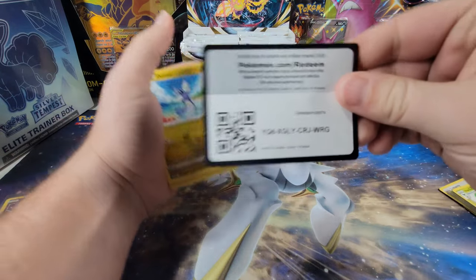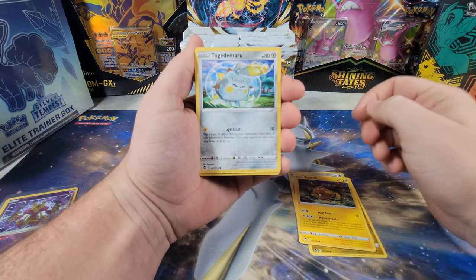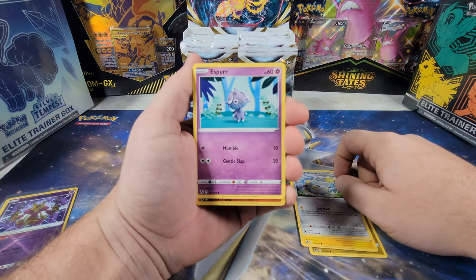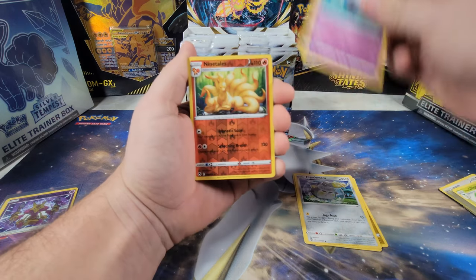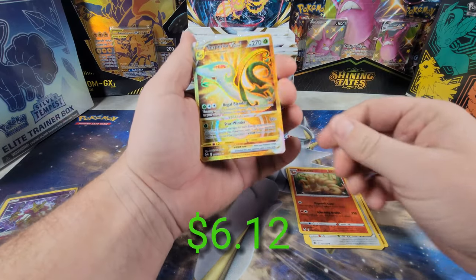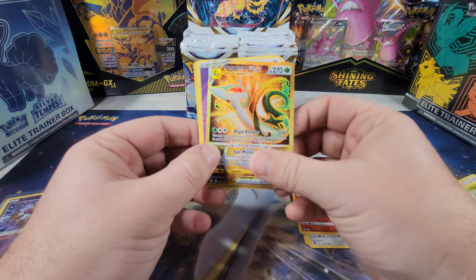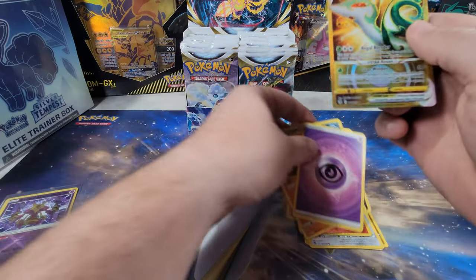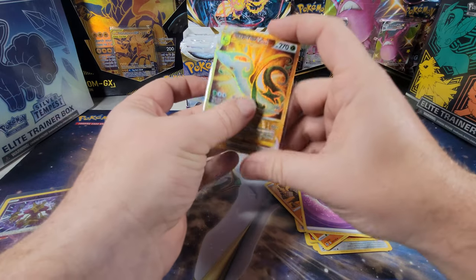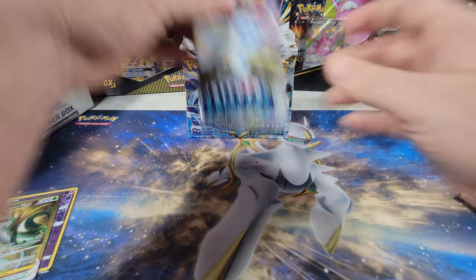Okay, a Dratini on the front! Dratini, Cloink, Stonjourner, Togedemaru — pretty cool art. I'm not a fan of these crochet arts personally, though I know some people do like them. Oh, there's a nice-looking Ninetales! And there we go — Superion V-star gold! Wow, that is a really beautiful card. Going to put that up in a sleeve.